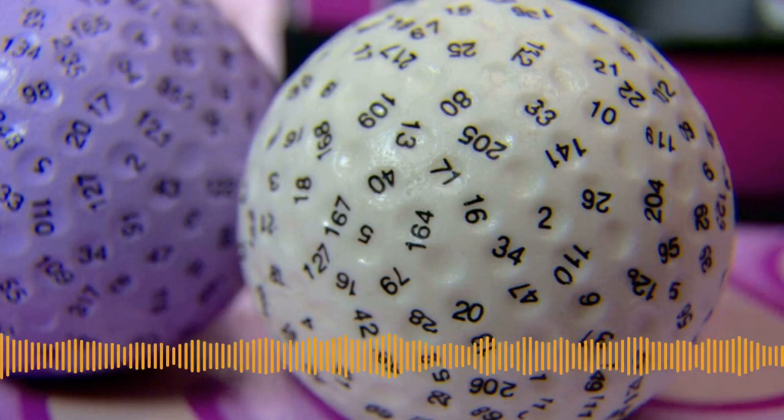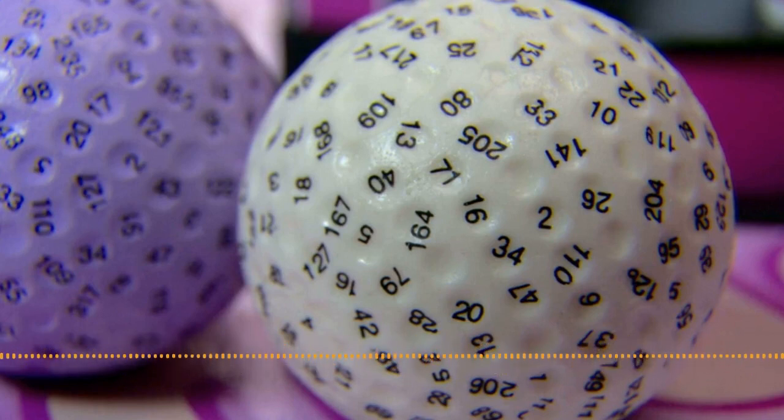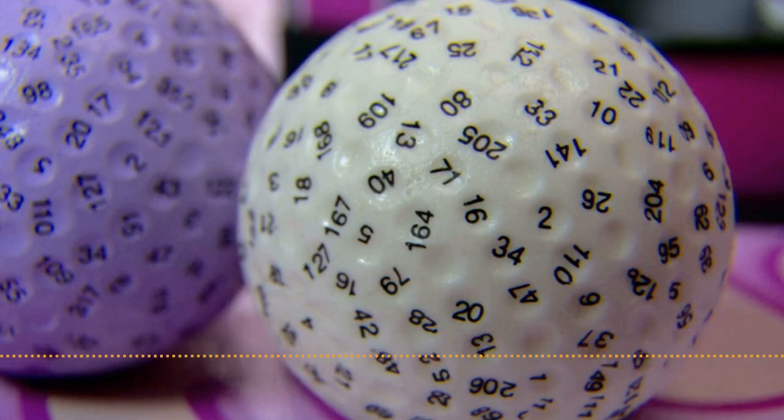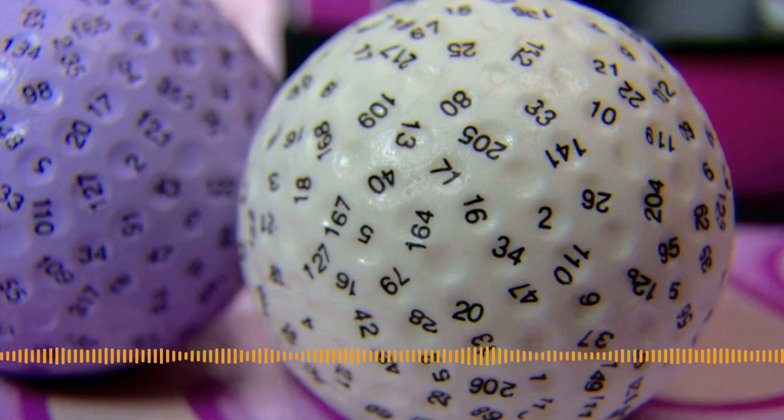I don't see a reason for a die with any number of sides you want — like, what do you need a seven-sided die for? I need a seven-sided die to determine which of the seven deadly sins I am. And what do you need a 13-sided die for? To determine how unlucky I am — and if I have triskaidekaphobia.